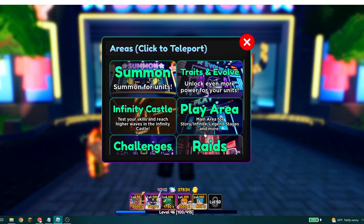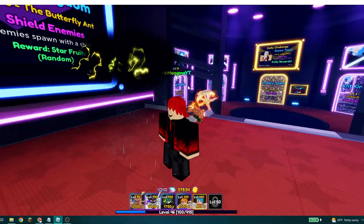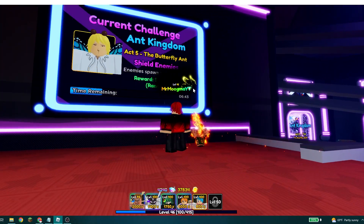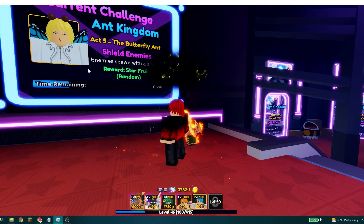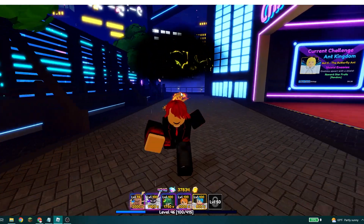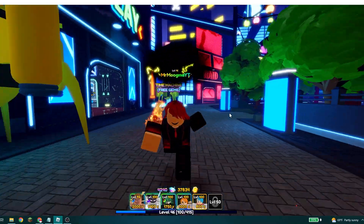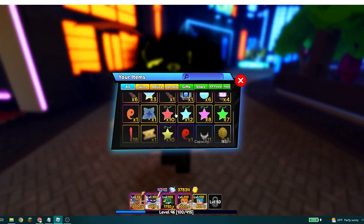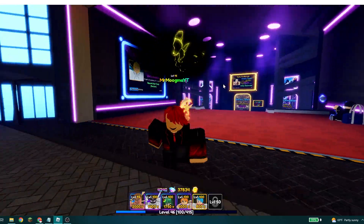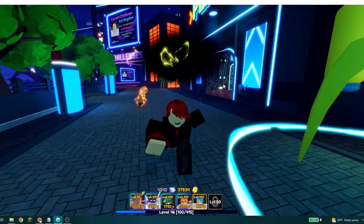The third tip is to do your challenges whenever you can. Even if you're not that far in story mode, do the challenges that you're able to do. For example, this one is Ant Kingdom, so I can do this one right now. It gives you random starfruits, and as I showed in one of my other videos, getting certain units requires a lot of starfruits to craft the negation box. If you look at my inventory I have a lot of starfruits because I do these challenges. If you don't do them and you want to evo one of your units, it's going to be a lot harder.